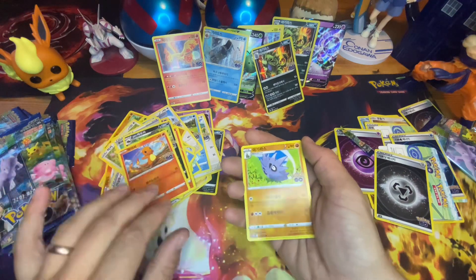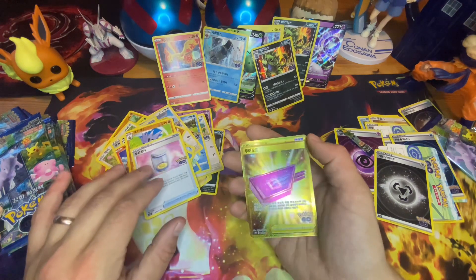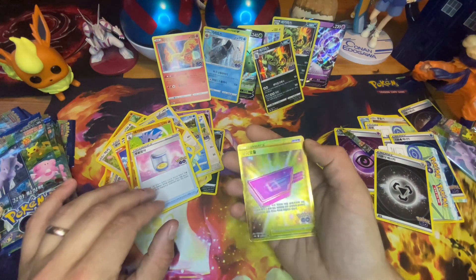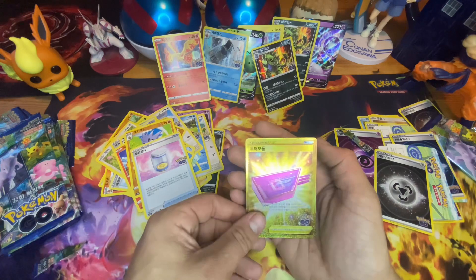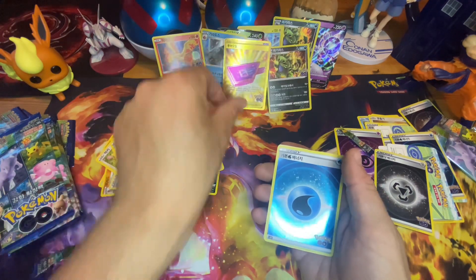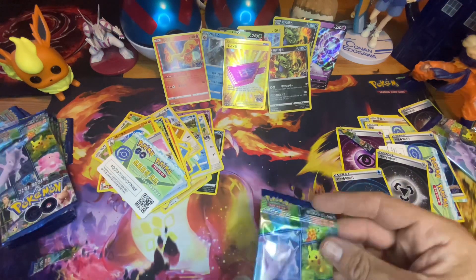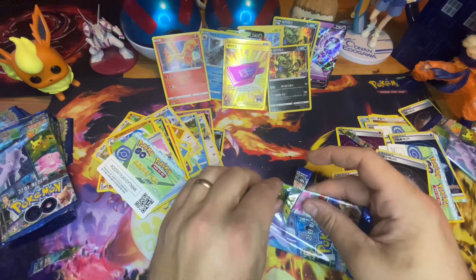Charmander — oh it's gold, what is it? It's a trainer — a Lure Module! Look at that, that is pretty cool. Let's pop that one there. Haven't had a gold card out of this set for a while. Fingers crossed the luck continues.